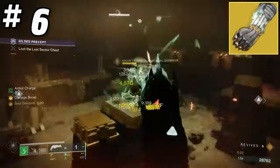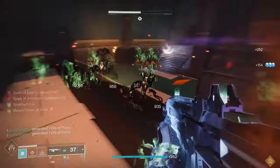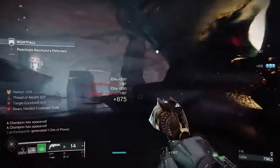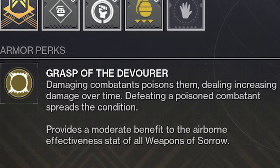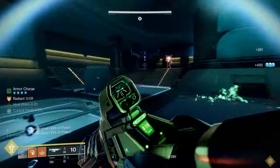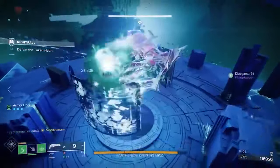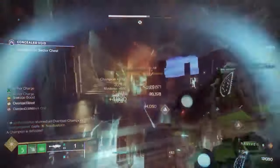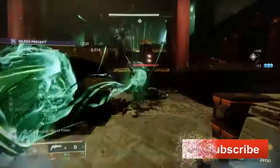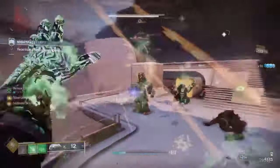The next build we're going to look at is a multi-purpose agnostic build featuring the Necrotic Grips. This exotic transcends the barriers of any one specific energy and instead directly influences the power of your melee. The Necrotic Grips comes with the Grasp of the Devourer intrinsic trait, which adds a poisoning effect against your targets when you strike them with a melee. This poison will continuously damage those enemies, and when they die, that poison will get spread to any nearby enemy. This can have a substantial impact on how much damage you can inflict against groups of enemies or just a single high-value target.